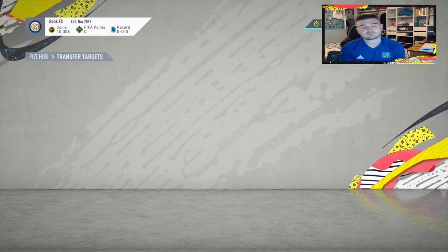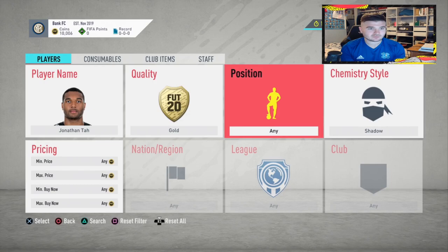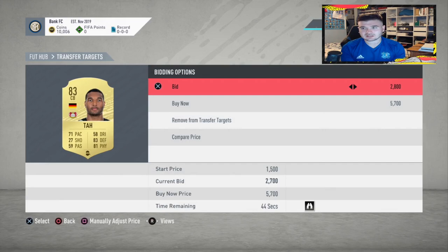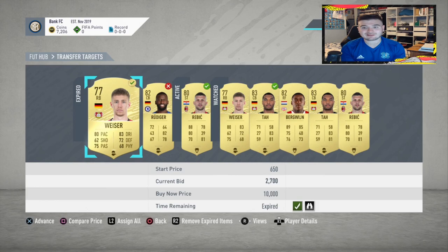The next player is Jonathan Tar, a center back — a very OP defender in this game. Having played with him in weekend league on my main account, he's pretty OP. Let's see how much he goes for in shadow — just under 4,000. At 3,600 and 3,500, you could probably say 3,300 would sell, so you're looking at around 3.4k. We'll put in 2,800 as our last bid. We've won Wiser for 2.7k — we'll look to sell for around 4,000.